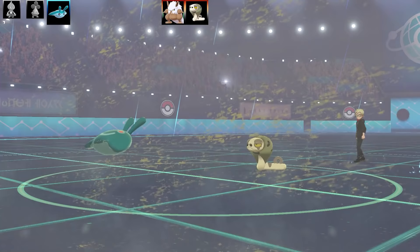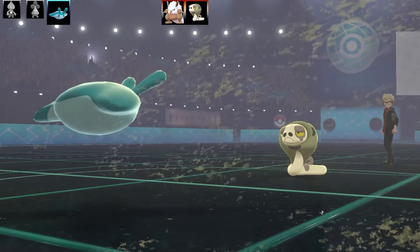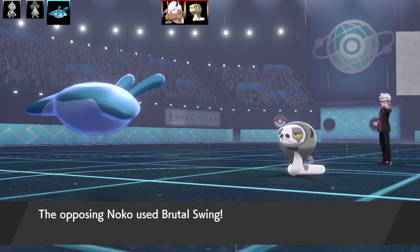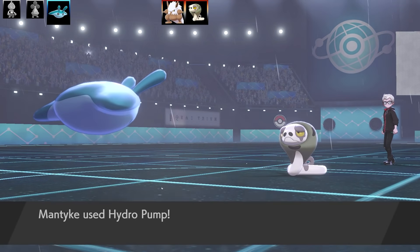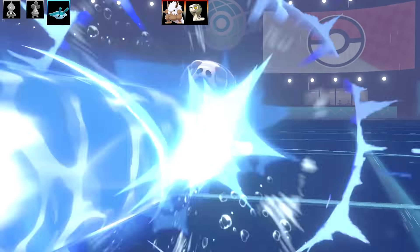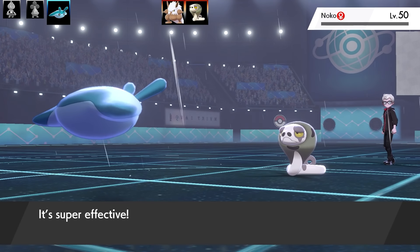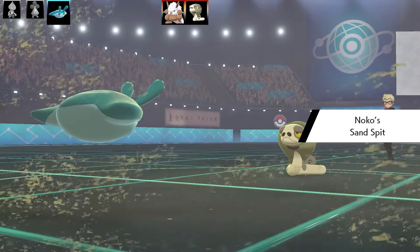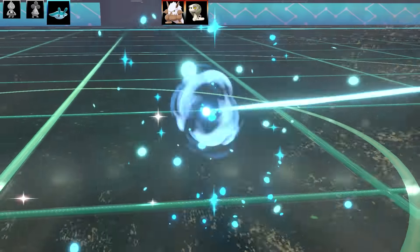I get the Rain Dance up again and hit it as hard as I can with Hydro Pump — it's definitely not going to be able to lift that. Silicobra had Mud Slap, Earthquake, and Brutal Swing, which is an interesting set. Mantyke's Defense isn't great and I'm running a sweeping set rather than Eviolite, so I'm taking a little more damage than I wanted. Finally Silicobra goes down, but its ability sets the Sand up again.